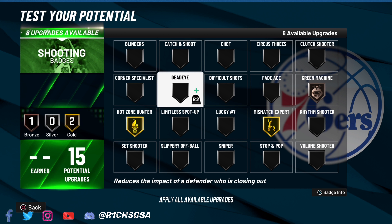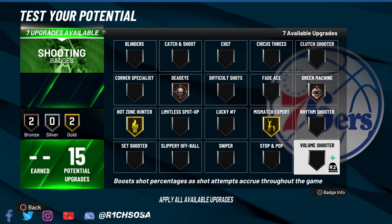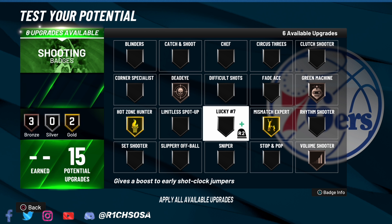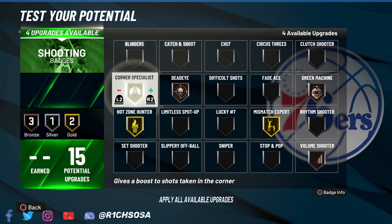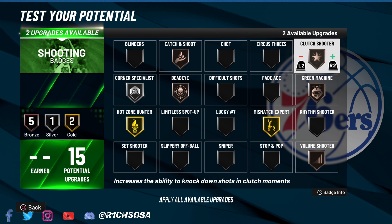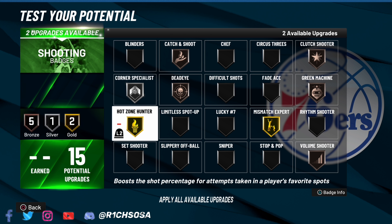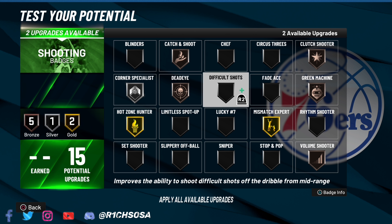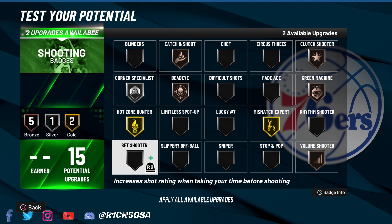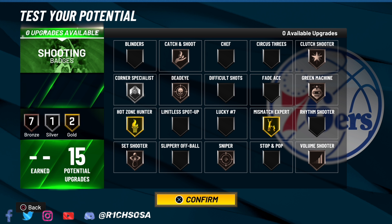Before we get into the badge count, remember these are all based on my own preference. For the defensive badges, I'm going with gold clamps, gold intimidator, and bronze rim protector. However, you could drop clamps and intimidator down to silver, go with silver rim protector, and then add in bronze chase-down artist — that's going to be an even more solid defensive lineup.